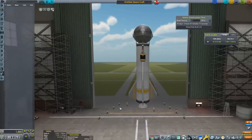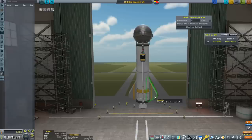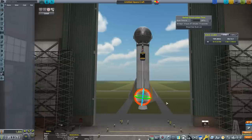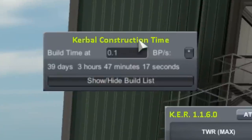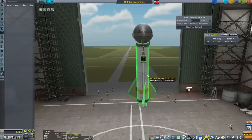This rocket has no control whatsoever - no reaction wheels in the Stayputnik, no gimbal on the SRB, and no control surfaces on the fins. To give it some ability to fly relatively true, we're going to rotate the fins slightly - this will give us gyroscopic stability, like a spinning football. Up here at the top, Kerbal Construction Time is telling us it will take 39 days to build this thing, but I'll get to that in a moment.